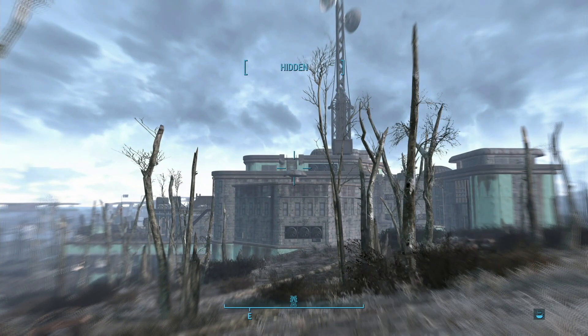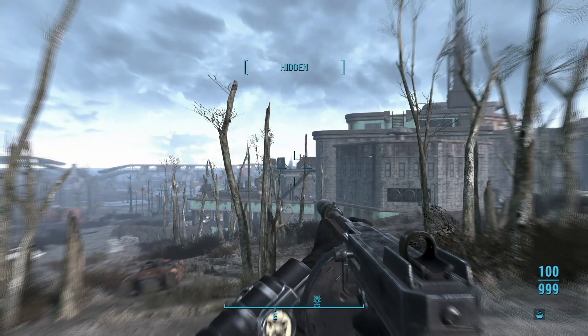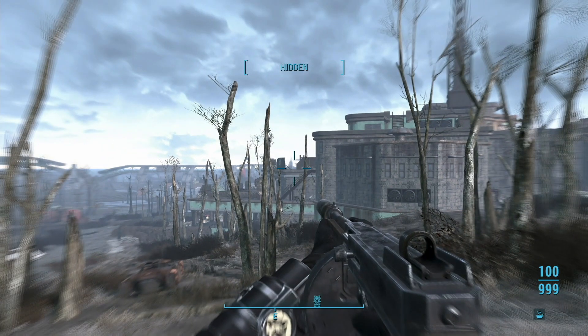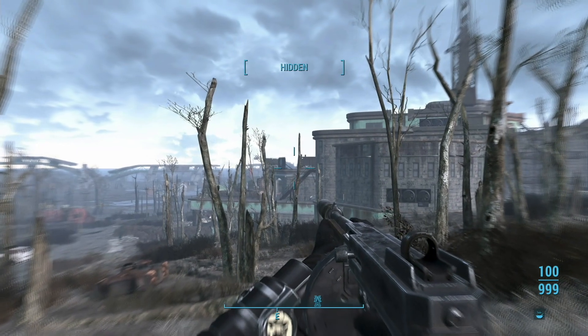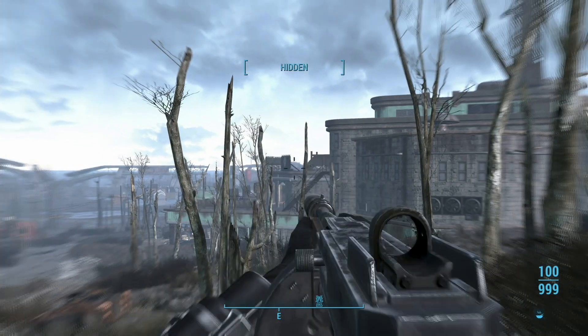We've got a couple of Stealth Boys we could use. Let's see if we can take out the fat man guy first. He comes around to that barricade right there — maybe we can take him down.